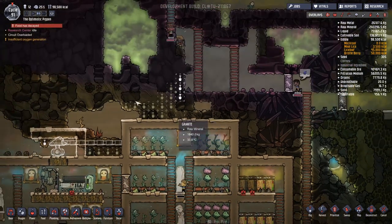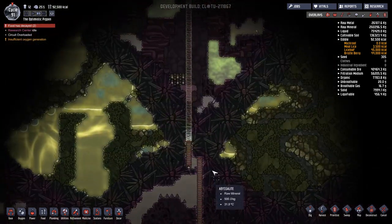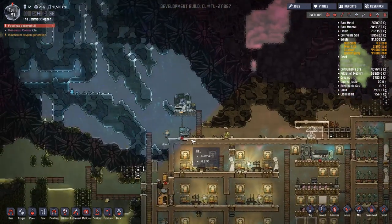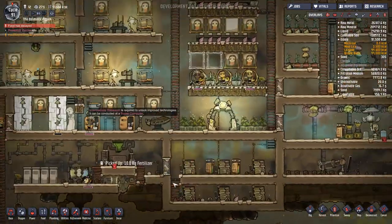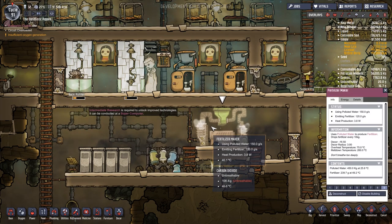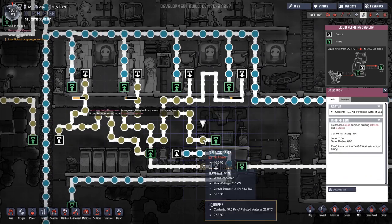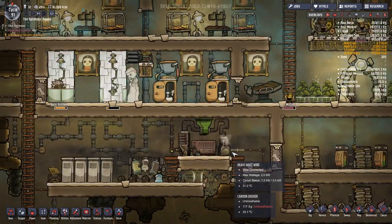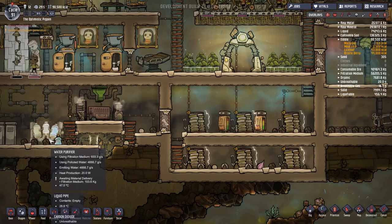Oh look at all this polluted oxygen up here. Food decaying — that just means we need more people to eat, that's what needs to happen here. Unfortunately we also need more toilets and more of everything really — that's why I haven't extended out that way so far. So the research has been dug out, that's pretty cool. The places where I'd like valves is in front of this fertilizer mixer because it can only take in 150 grams per second. Looking at the pipe display — f6 — you can see there's 10 kilograms of polluted water in there. That's a lot. Maybe we want it all going through the purifier.